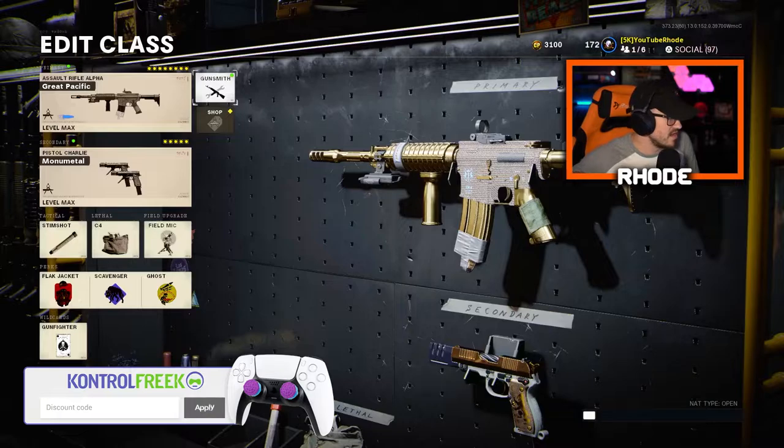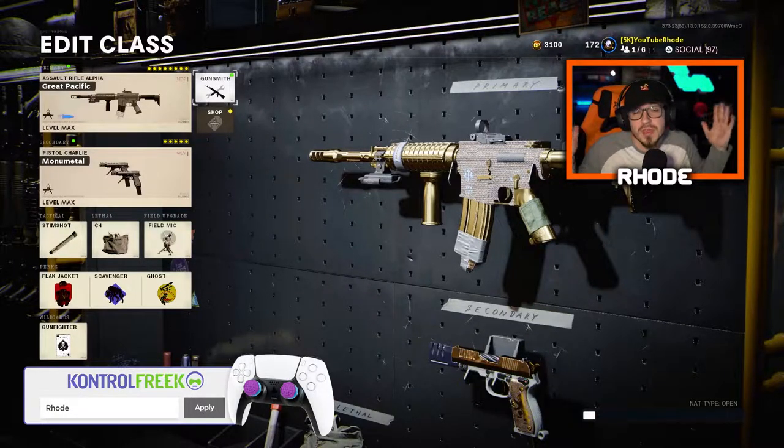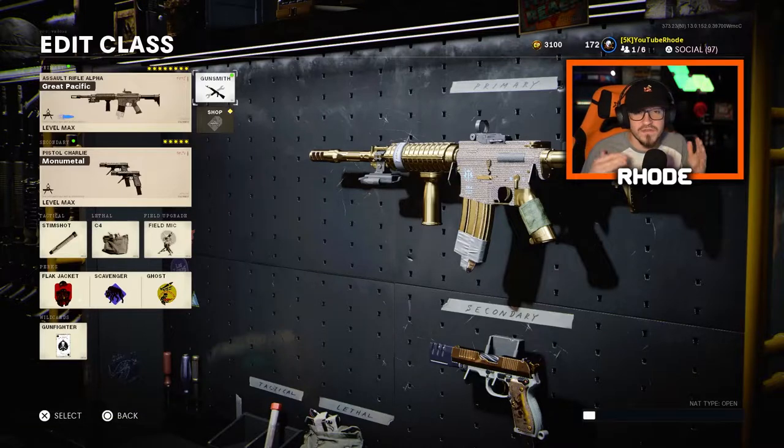YouTube, what it do baby, we're back with another video! The XM4 got a buff — I really don't know why, because this thing was already very, very good in my opinion. I know a lot of pros use this as their main weapon. But yeah, this thing got a buff — plus 100 bullet velocity, so we went from like 550 to 650. Basically the bullets travel faster, which is actually a big deal because the damage drops off a lot otherwise.